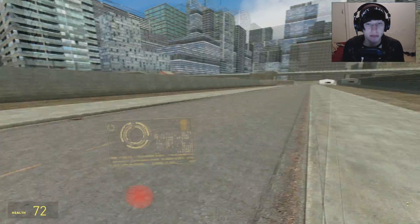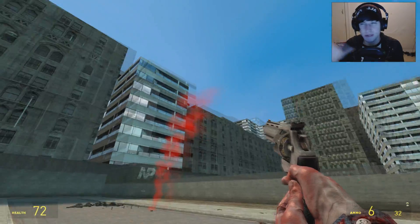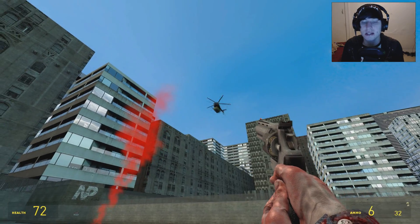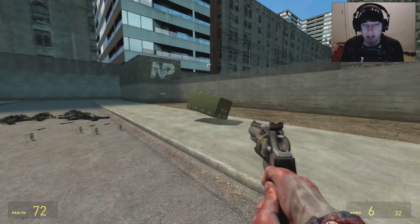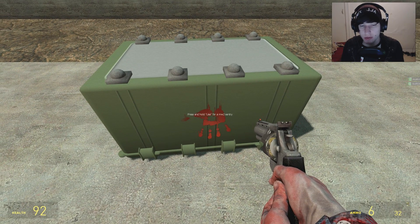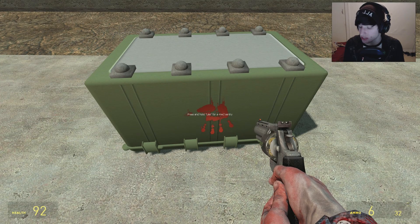Alright, so when you have your killstreak, you want to toss it — hold it and throw it. I came out here for a reason: for some reason in the city, things get weird and glitchy. So there it is — there's my helicopter, and there's my care package. The cool thing is, the picture that you choose in the menu for the killstreaks will be the image that's actually on the care package, which is awesome.